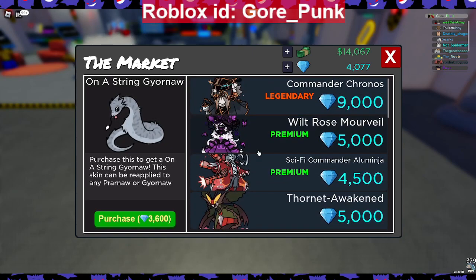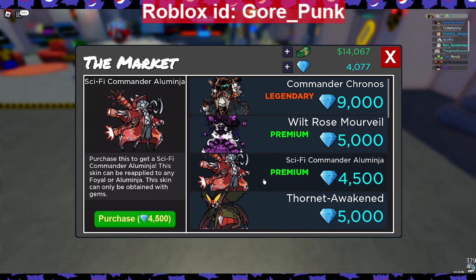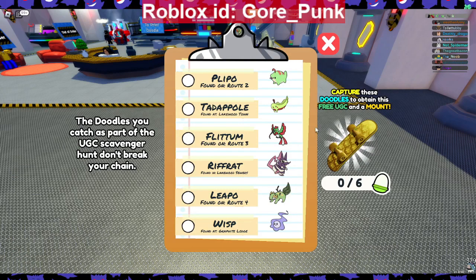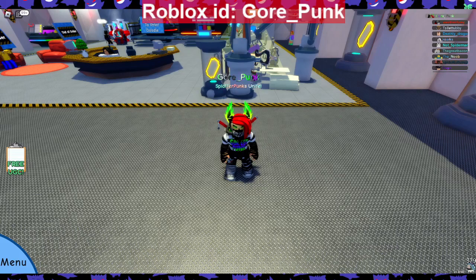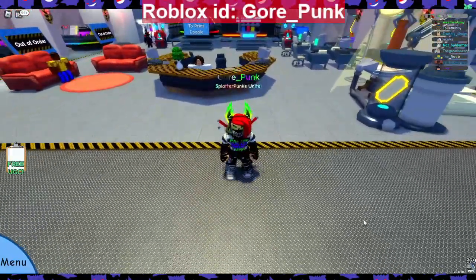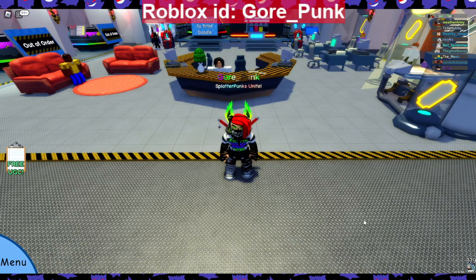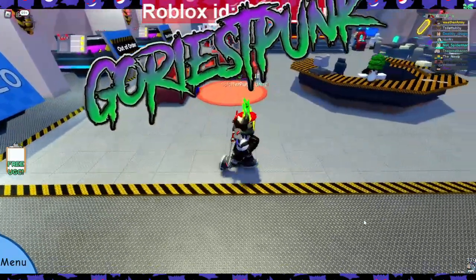Is there a skin in here you're going to buy in the gem shop? I'm either going to get Rose Morovel or Sci-Fi Commander Aluminja — I'll probably try to get Sci-Fi Commander Aluminja first since it's 500 gems cheaper. That's pretty much everything in this update. You've got to finish the quest to get the free UGC mount, which is only 15k in stock. There are 7,268 players right now, so people are going to be grinding this. That's it for the Free UGC Update for 8-11-2023 — I am GordPunk at the Gordiest Punk YouTube channel. Smash that sub button, follow me on Twitter at GordiestPunk, and thank you for checking out this Doodle World video. Hope you guys have a wonderful day wherever you're at on planet Earth. Later!